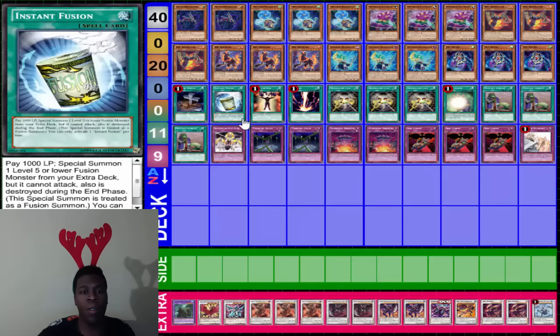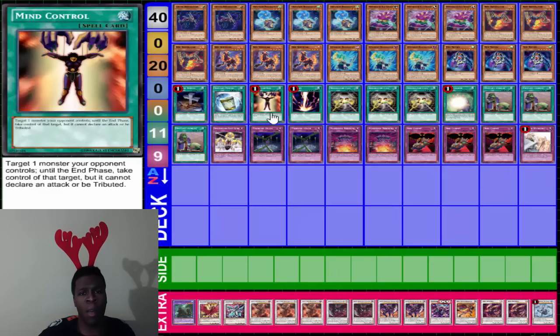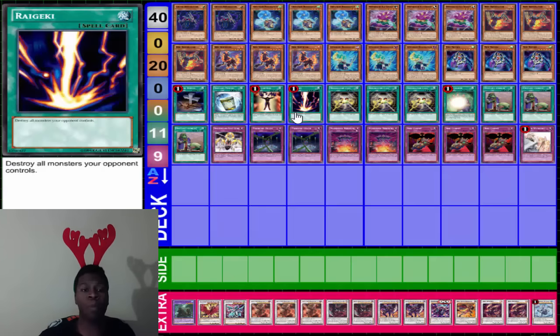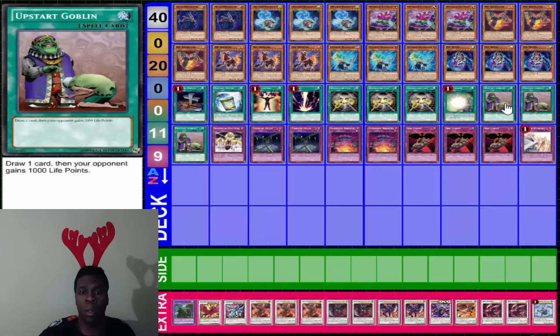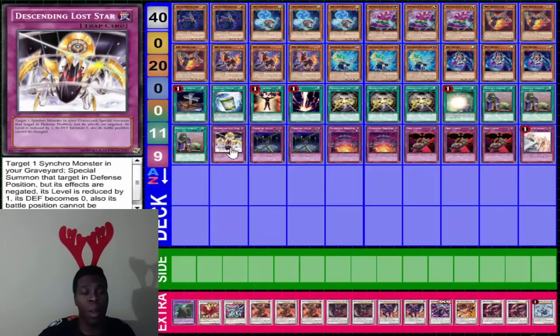Spells: Foolish Burial, Instant Fusion. Mind Control might be taken out, but sometimes it's good if your opponent has something — especially with these Magicians and level seven monsters being brought out now. You can Mind Control them, bring out a level one, and go from there. Raike Eki, three Resonator Call, Soul Charge, three Upstart Goblins. If my voice sounds worse, it's because I don't feel good — I always get sick around the holidays.